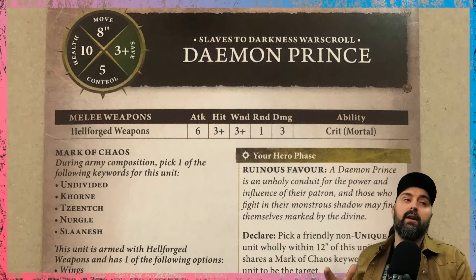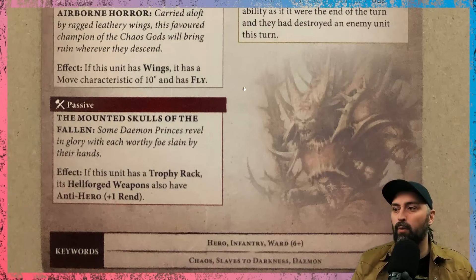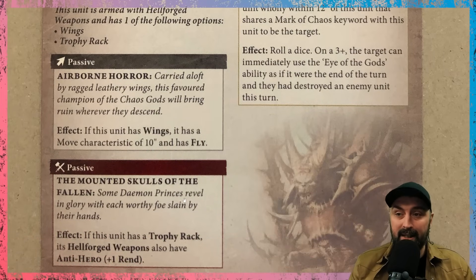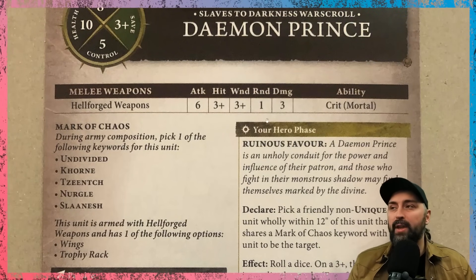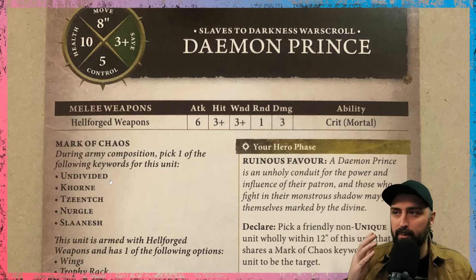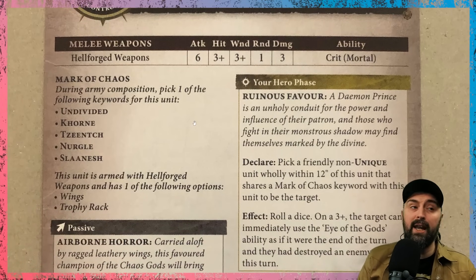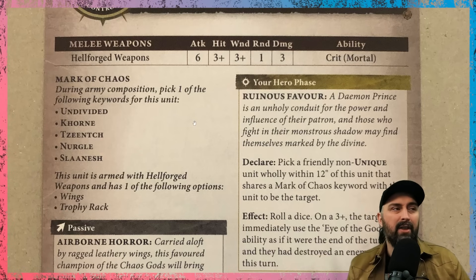Next we look at the Daemon Prince — a non-unique character, so you can take multiples. They have 10 health with a 3-up save, move 8 inches, and a 6-up ward save. You can improve movement to 10 with wings, or take the trophy rack instead for anti-hero plus 1 rend. Their weapon profile is 6 attacks, 3s/3s, rend 1, damage 3 with crit mortals. You choose a Mark of Chaos when writing your list. The main reason to bring a Daemon Prince — possibly multiple — is Ruinous Favour in your hero phase: pick a friendly non-unique unit wholly within 12 inches that shares a Mark of Chaos keyword, roll a dice — on a 3+ you roll on the Eye of the Gods for those buffs we talked about earlier. Plus 1 rend feels particularly nice.